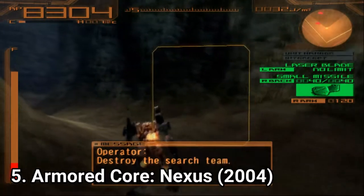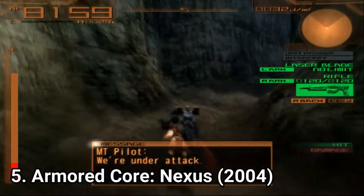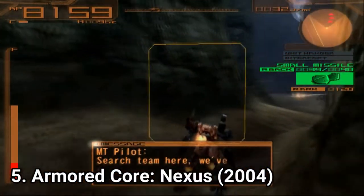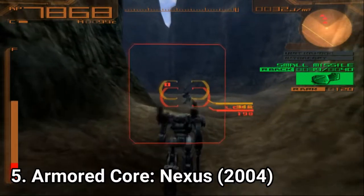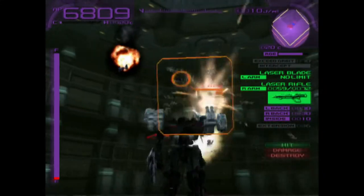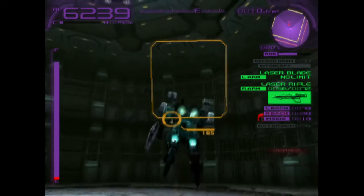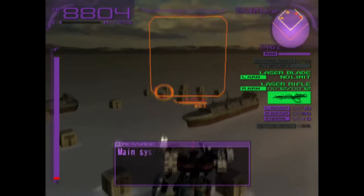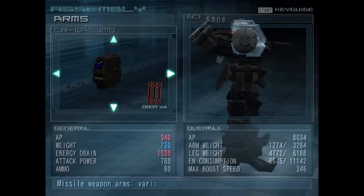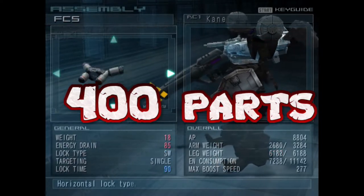Armored Core Nexus has better AI but also more difficult gameplay. Many complained about the steep learning curve, but as I said about Armored Core 2, the first hours will most probably be difficult. Once you get the hang of it and customize your mech, you're all good. The missions are more complex and require more strategy. You have to monitor radars on screen to detect enemies, and enemies are smarter and need specific strategies to take down. You also get more customization options — 400 interchangeable parts and weapons, double that of previous games.